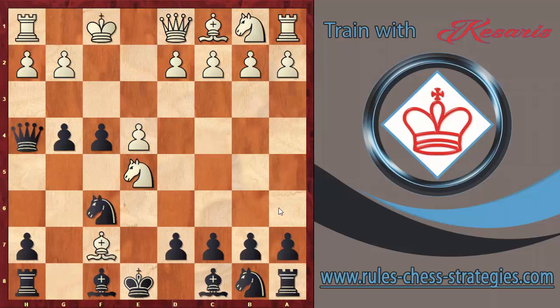Nf6, and white captures on f7 — this is a check. Kg7. Now black's threat is to play d6, remove the defender, and capture the bishop. For that reason, Bc4 is recommendable. Then d6.